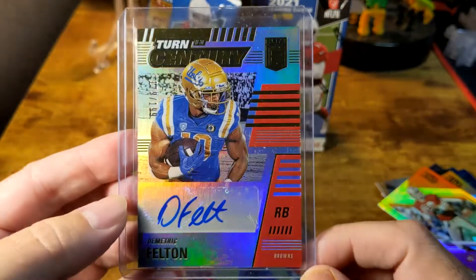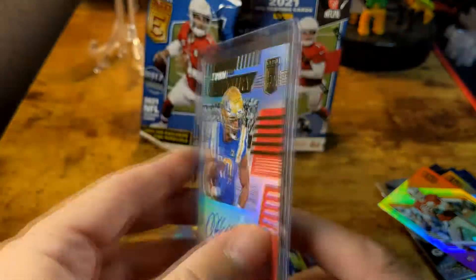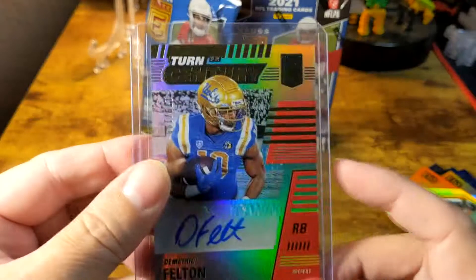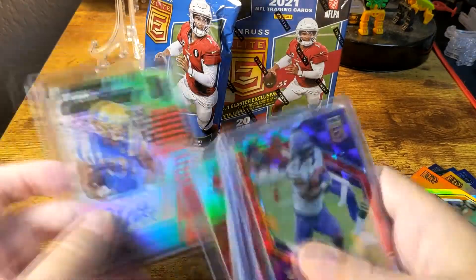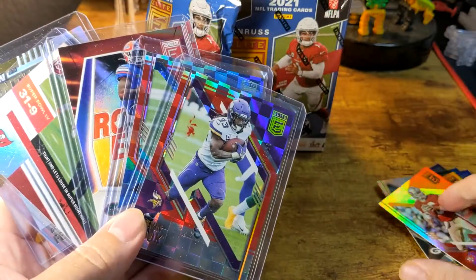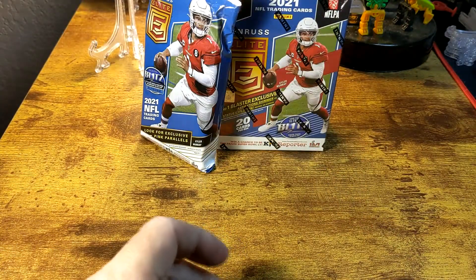Felton was a sixth-round pick by the Browns and he's basically buried on their depth chart behind two other running backs, so he's the third-string running back right now. So yeah, for $100 that's basically what I got. But now these have come out at retail and I'm going to go ahead and open these up.